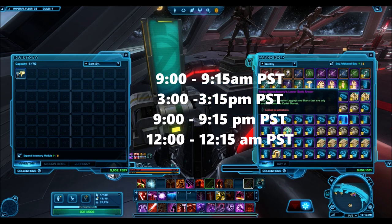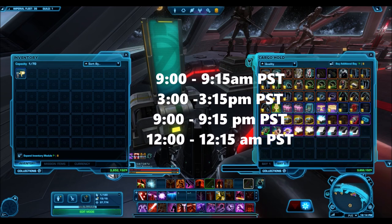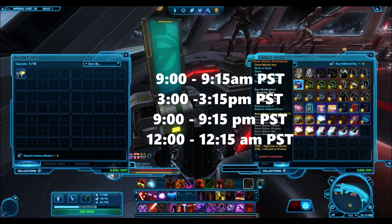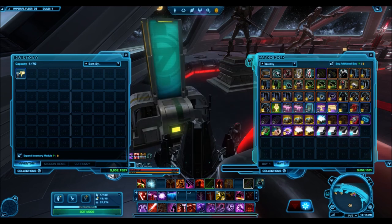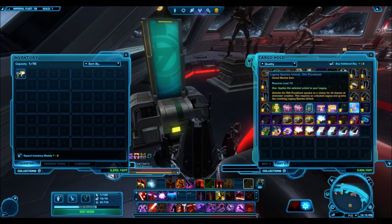Once again, I will try to be online during these times but there is no guarantee — something might come up, but those are the times I've set aside. If you want to be invited to the guild, just whisper me on my character. You can jump into the Who tab, type in SwotarTV, and if I'm online my name will show there. Right-click my name and it will give you an option to whisper me. You can also whisper me by typing into chat: forward slash, whisper, space, SwotarTV, semi-colon, and then write your message.